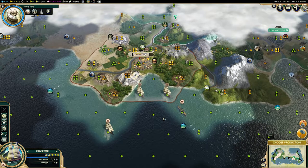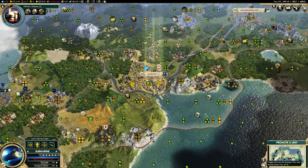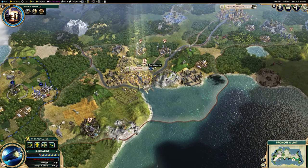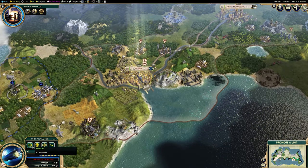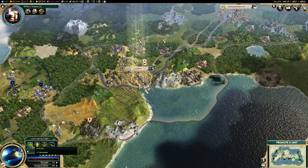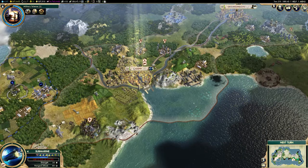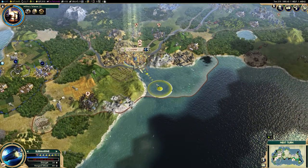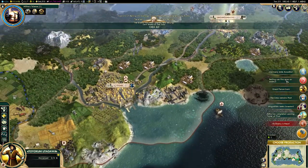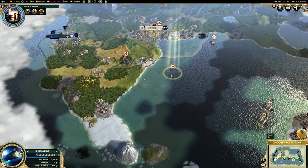Naval combat is incredibly strong and powerful. If you're playing single player, the AI will often neglect it. Beijing wasn't in a great position — they were clearly a weak target — but you have to admit that was so easy. The open seas are so easy to maneuver through, unlike land where you have to deal with terrain, hills, units to move past, and enemy cities blocking your way. If you're on a map that has even a little bit of open ocean, you can just sail through completely uninhibited. I really can't stress enough just how powerful naval combat is, particularly as you move later into the game.